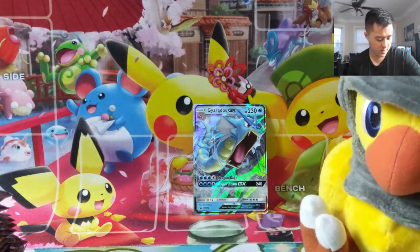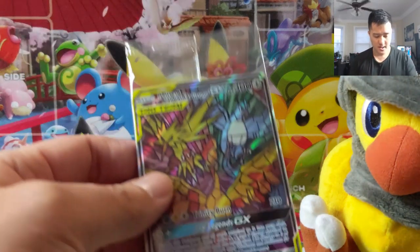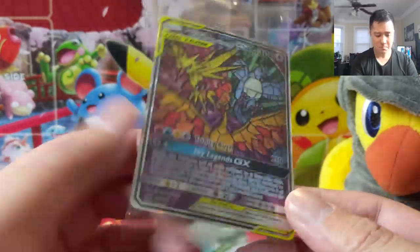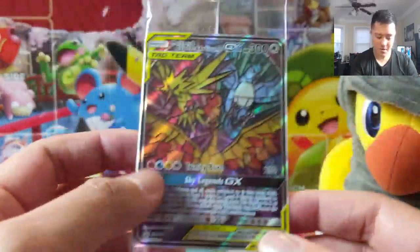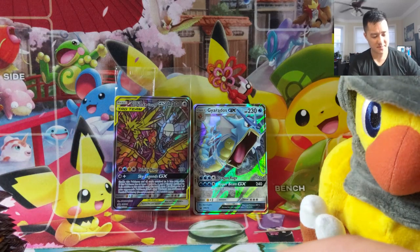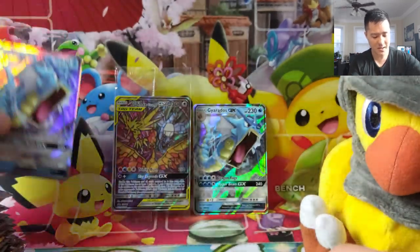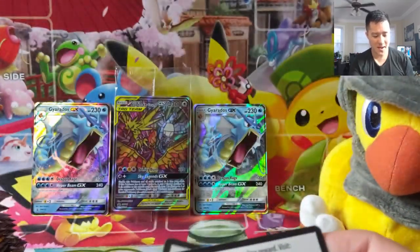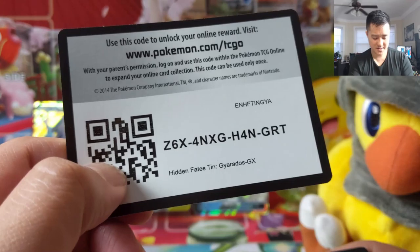Alright, we are good to go. We got a Gyarados tin and there they are — the stained glass birds. Such a unique promo, and to be honest I hope they don't try to redo this concept for a while. I don't want it to dilute how amazing that artwork is. Here are some code cards.